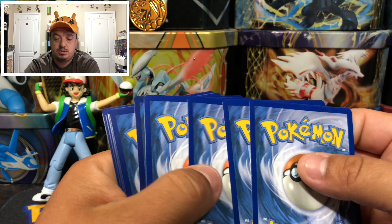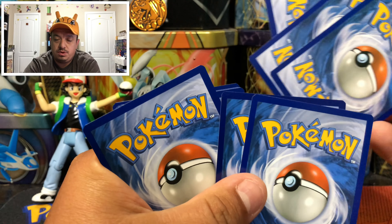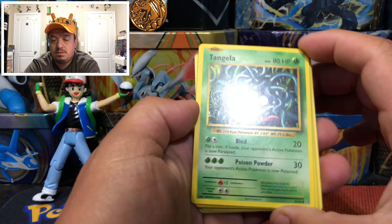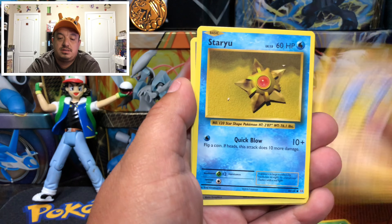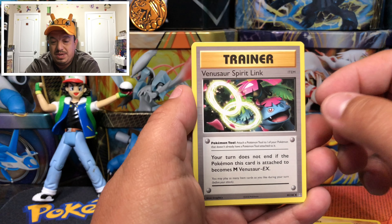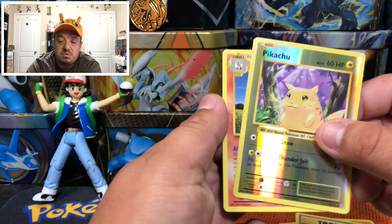Let me know down there in the comment section what you guys pull out of it. Here we go: we have a Tangela, Machop, Weedle, Onix, Staryu, a Venusaur Spirit Link, Magmar, Potion, Pikachu reverse holo, and an Arcanine — that is a rare non-holographic card.